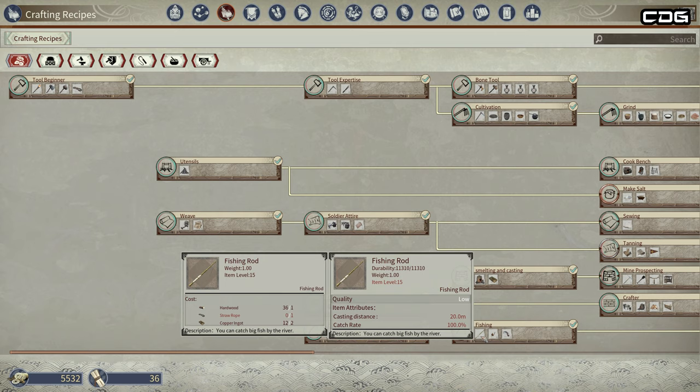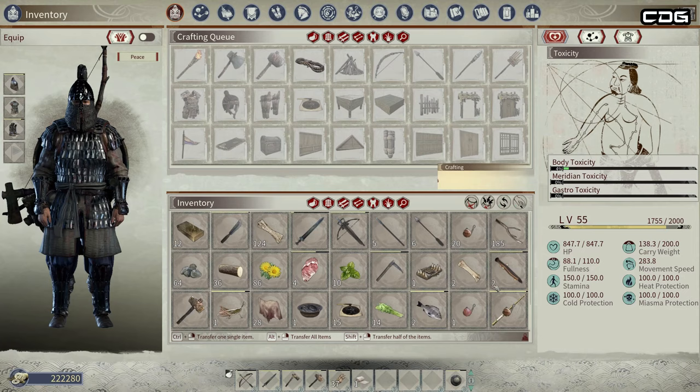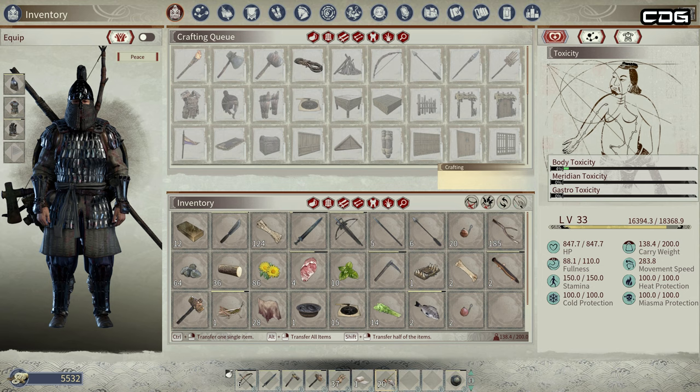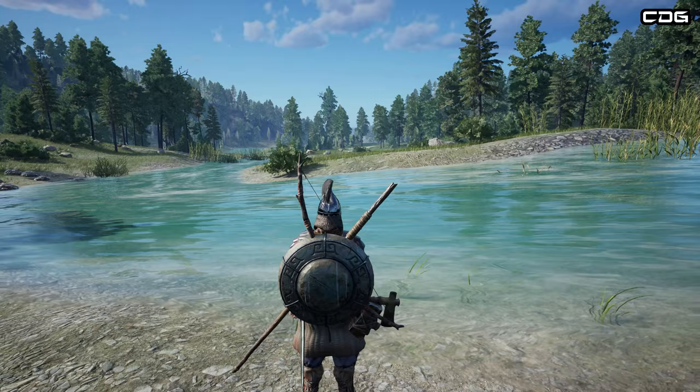Next up is fishing with a rod, and you'll unlock this once you get to level 15. You're able to craft it along with various baits. You will need to drag and drop the rod into your hotbar like you do with weapons and other tools, but you'll also need to drag and drop the type of bait you want to use onto the rod to bait your rod.